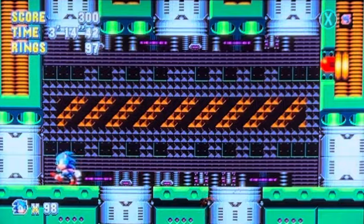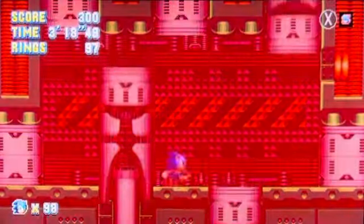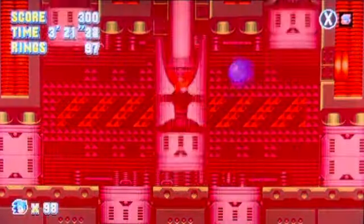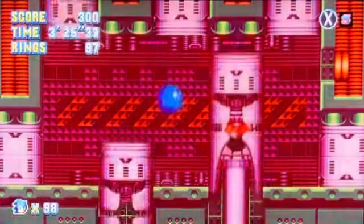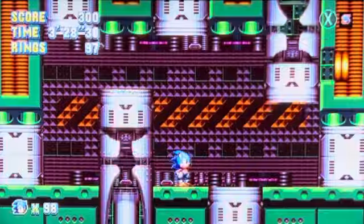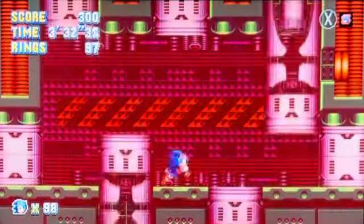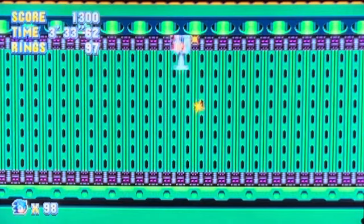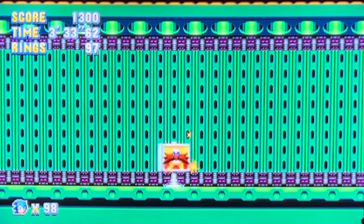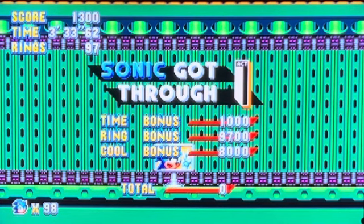They did attempt to make a harder version of the Sonic 1 final boss, but I think this is a lot easier than Sonic 1, honestly, because Eggman never seems to do the two pistons in the middle anymore. And then that part just goes down in four hits instead of eight. This pinch mode is really predictable because every fourth piston is going to have Eggman in it. So if you just count to four, you'll know exactly which one he's going to be in.